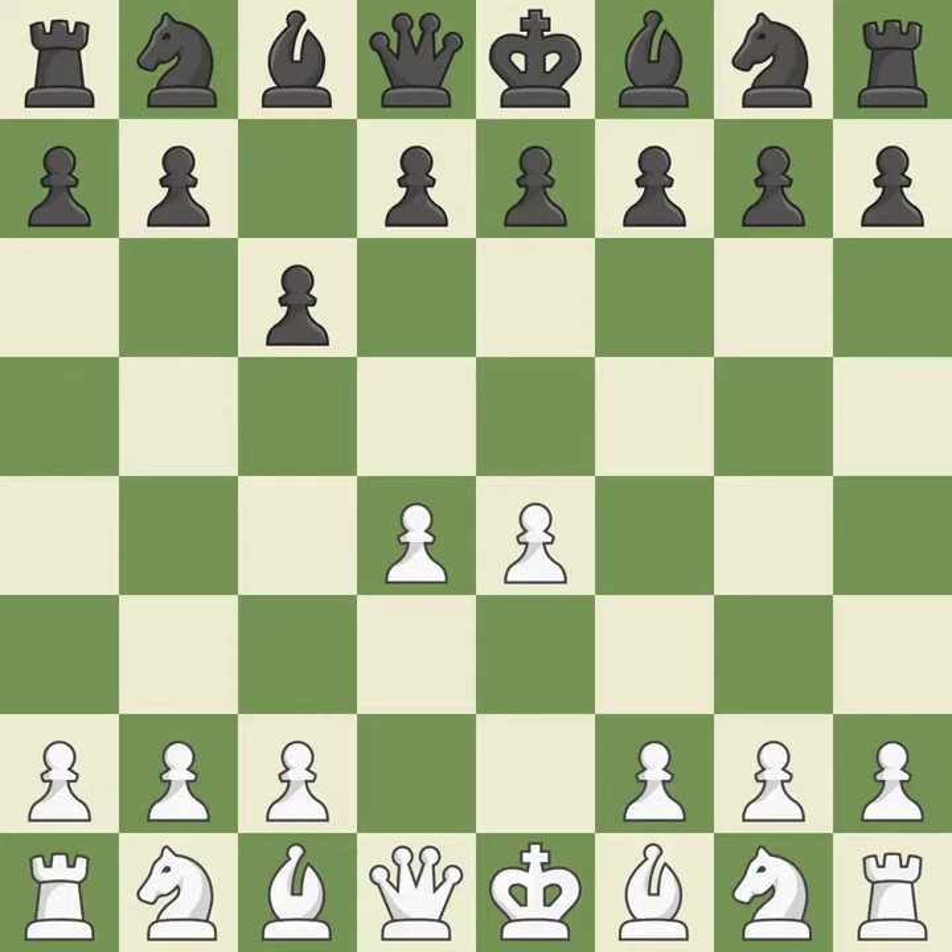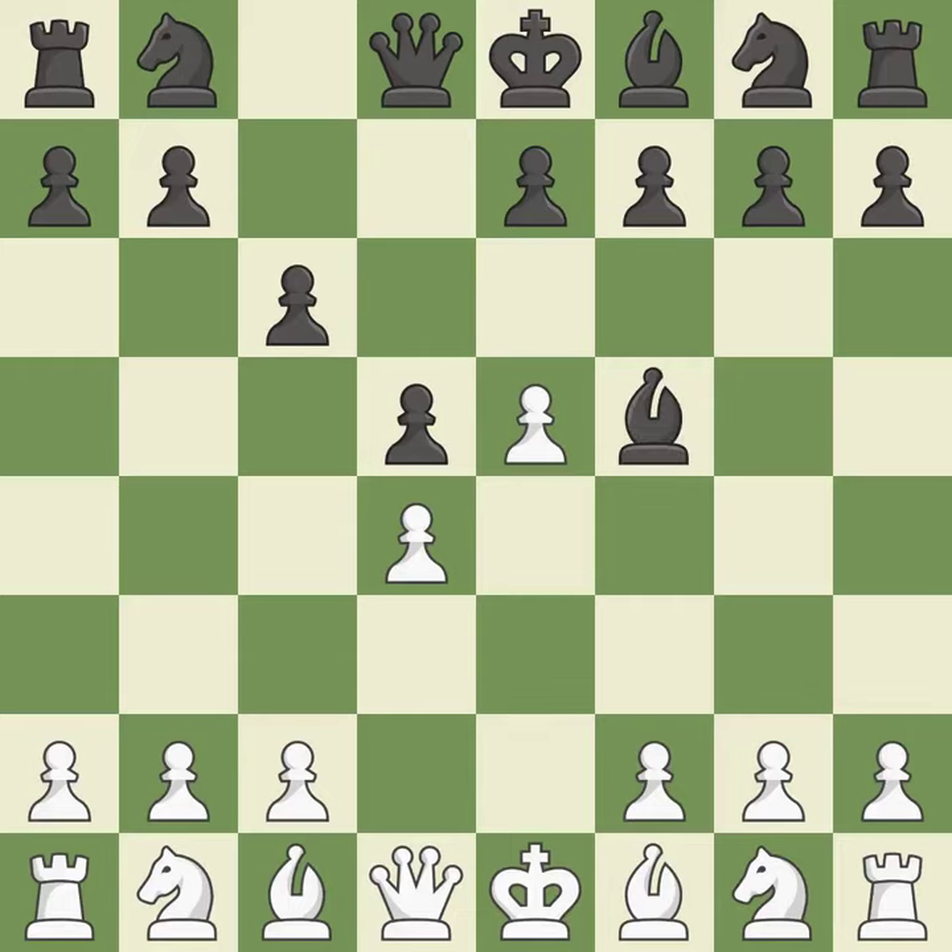The d4 square seizes the center and launches an assault on the e5 and c5 squares. The pawn on e4 is under attack from the center, where d5, e5 closes the center and controls the important d6 and f6 squares. Bf5 develops the bishop where it controls the important e4 square; black can play e7, e6 next without trapping the light-squared bishop on c8.